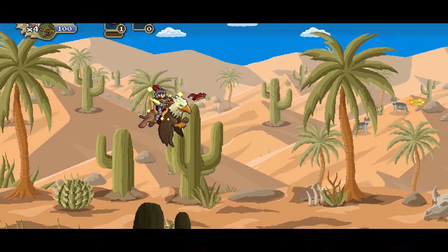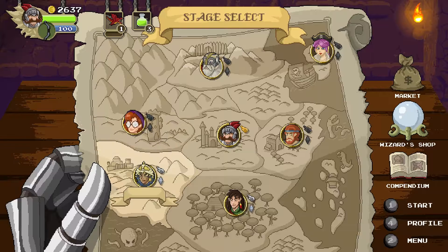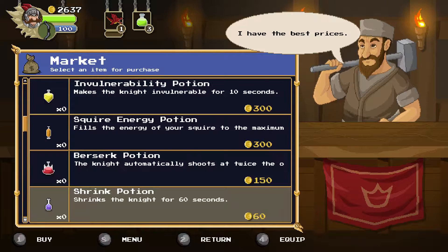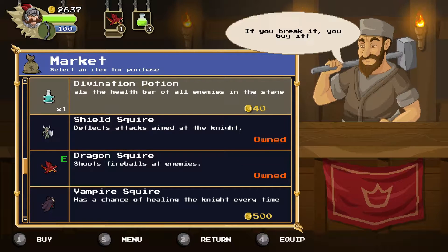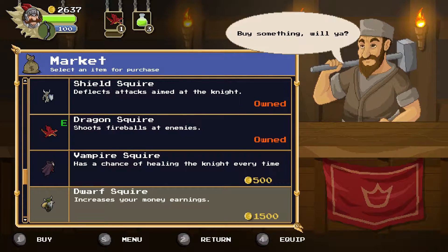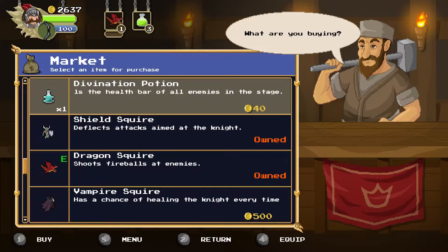This is one of my save files where I've actually beaten the first two areas in the game. I'm not going to go through the tutorial, but you do have a variety of options: a marketplace where you can buy potions — a variety of different potions — and different squires. You saw there was a little dragon guy following me around — that's called the squire. That one shoots fireballs. I also have one that will basically deflect shots fired at me. You can get a vampire one that has a chance of healing every time you kill someone, and a dwarf one that increases your money.